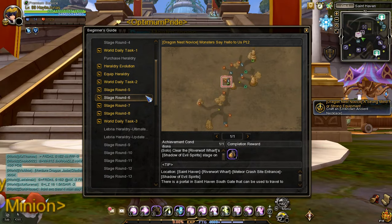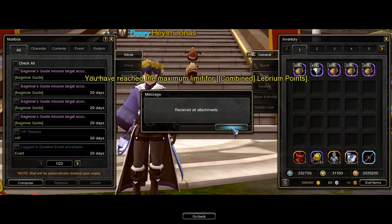Now that I'm done doing all those tasks, I will now open these pouches to get my Conversion Armor Costumes.